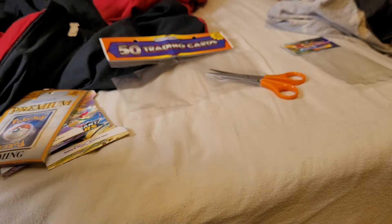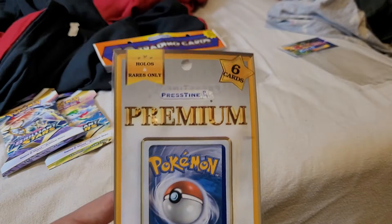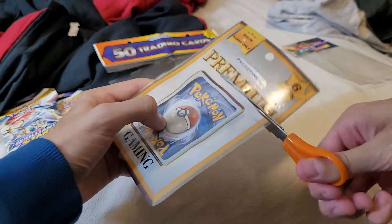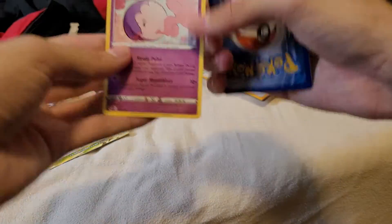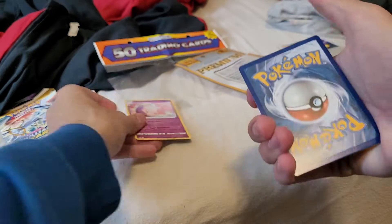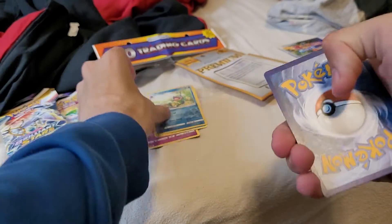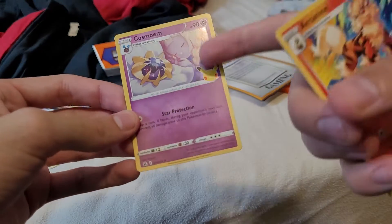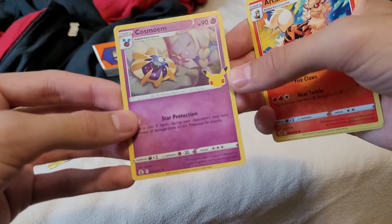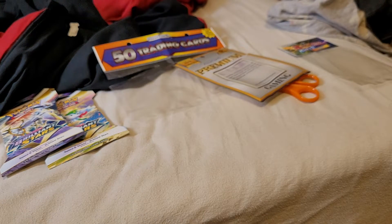Now we're on to the premium cards, which are holows and rares only — six cards. The first card we get is a Musharna. Then we got a Dreadnaw, a reverse holo rare Politoed, and a holo Cosmog — oh, that's a nice one with Lillie sleeping beside it, that's cool. And we got an Arcanine and a Claydol. Not bad! Now it's on to the blister packs of Brilliant Stars.